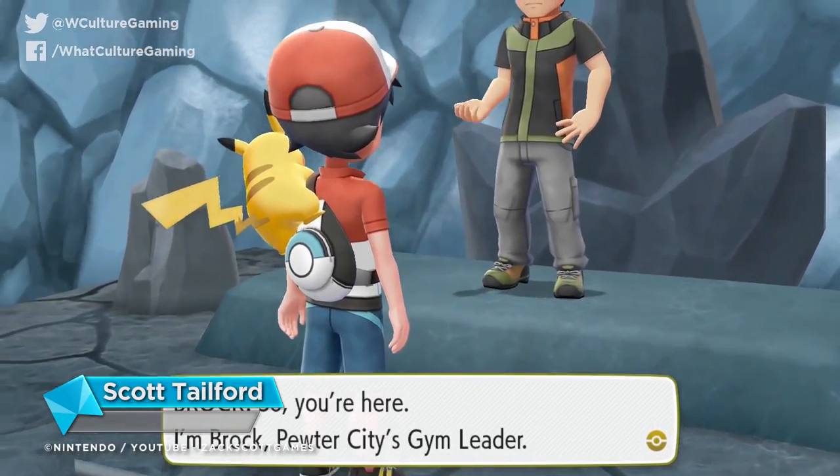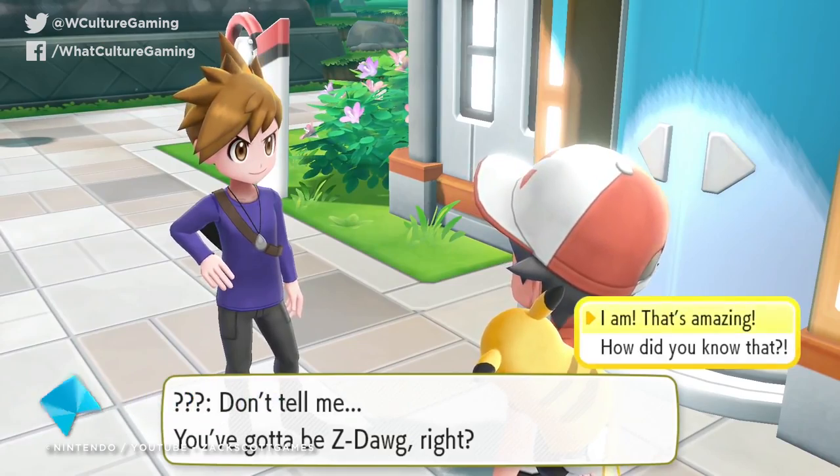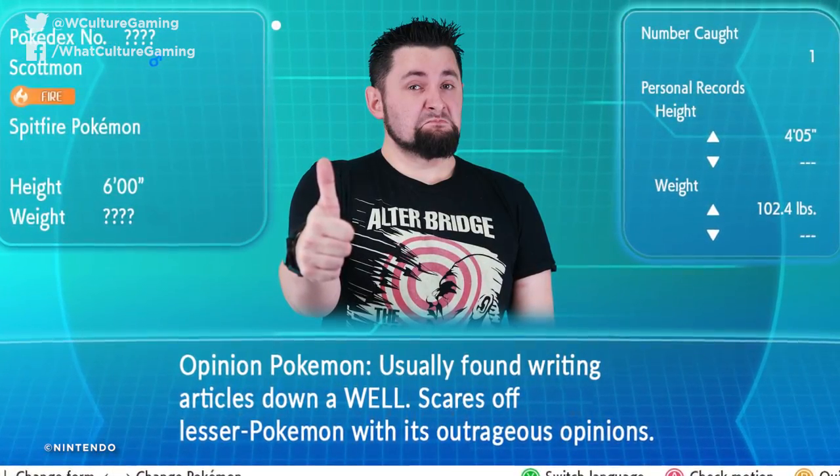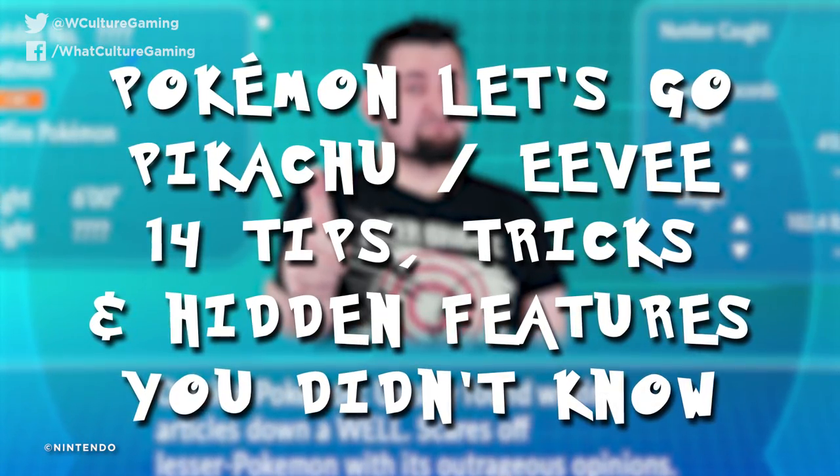Returning to the Kanto region is a delight from top to bottom, and there's a ludicrous amount of things to do, though only a fraction are made remotely obvious. I'm Scott from WhatCulture.com, and this is Pokemon Let's Go Pikachu slash Eevee: 14 tips, tricks, and hidden features you didn't know.